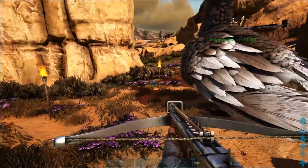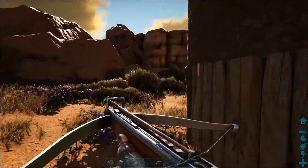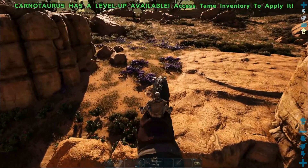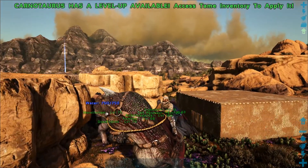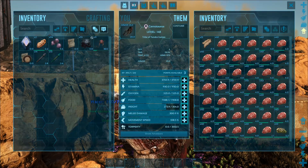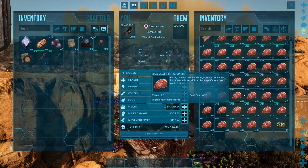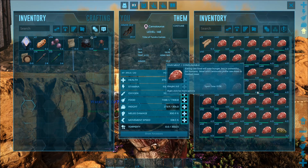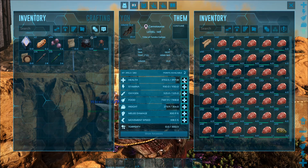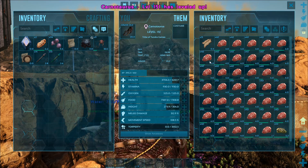I think today we should go explore around the red obelisk, see what's there, what kind of dangers exist, and whether it's even feasible to build down there. We're going to take our carno — wow, that's a lot of meat, I did not expect that. We're going to put two levels into health and one more into melee.